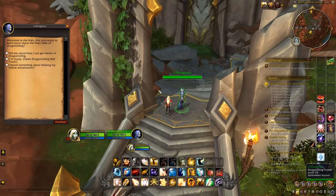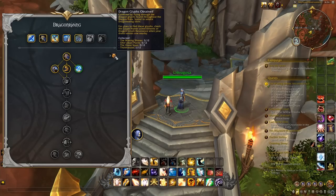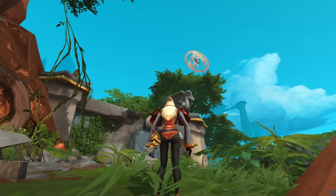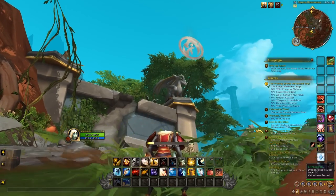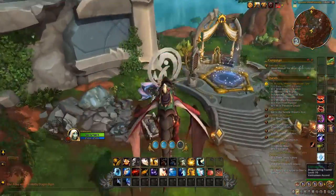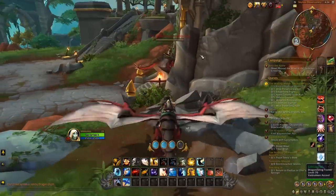When you go to the dragon riding trainer, you can actually see how many glyphs you have left in each zone. If you're missing some, you can check which zone you're missing them from. Also, this is what the glyphs look like — all you have to do is fly through them with your dragon. They'll be gold normally, but after you get them they'll look gray. Fly through once and you get the dragon glyph.